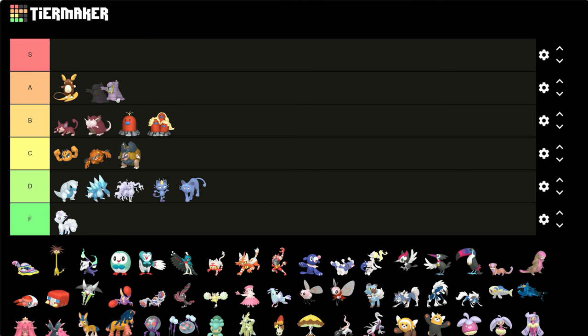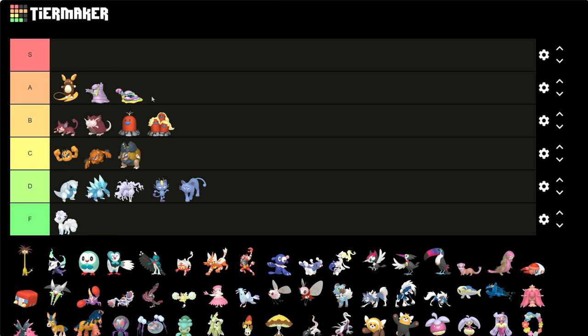Alolan Grimer and Muk — those are easy A's. Alolan Grimer turns back to purple, he looks just like a Kantonian Grimer. The colorful scheme kind of stays in there but it turns back to purple, so you kind of look like your original Kantonian color. That's good, I'll give them that.